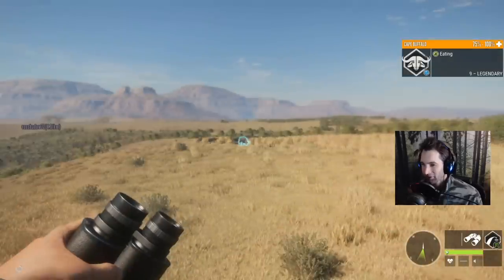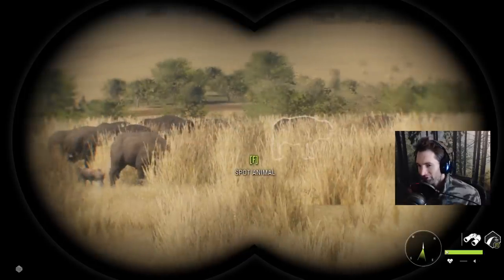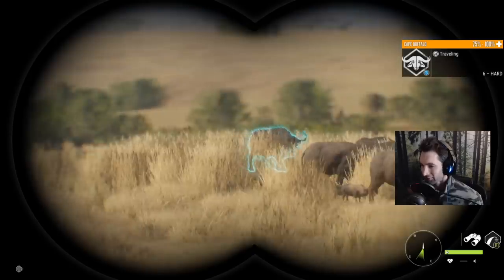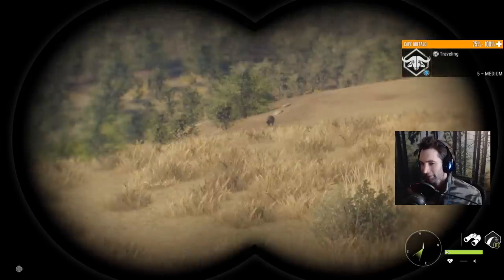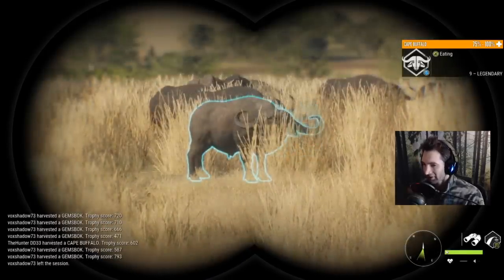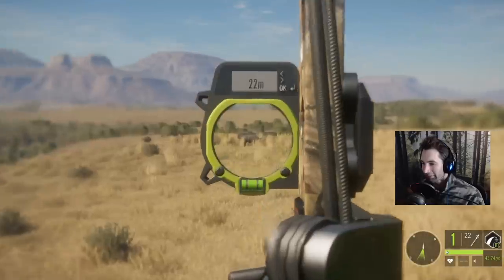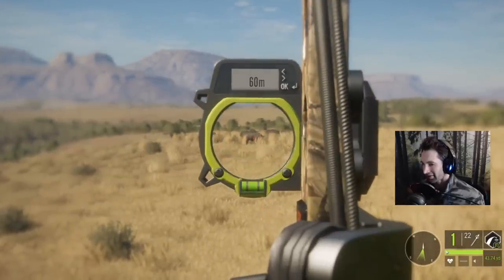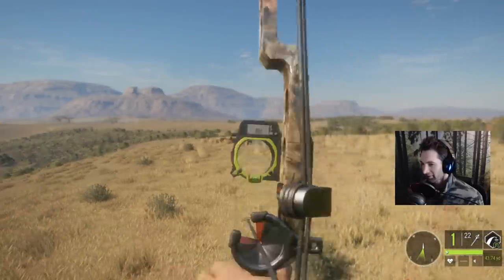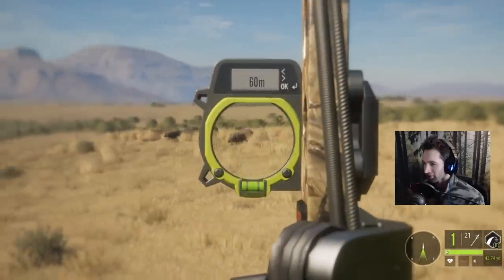Our main focus is going to be this diamond potential nine legendary right in the front here. We are on a multiplayer server - I definitely recommend trying this out on multiplayer because it seems like there's a really good chance you're going to find a diamond. This is our main focus: a nine legendary diamond potential cape buffalo. He's about 60 yards out so we'll draw back, make sure we know how far he is. Okay, so he's 60. Let off a little bit so we can catch our breath and then draw back again. Put it right on top of the heart. Looked pretty good to me - that should take him down.